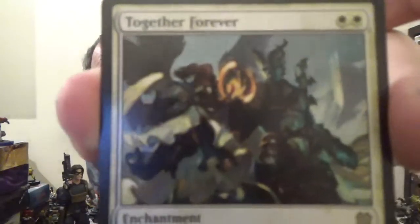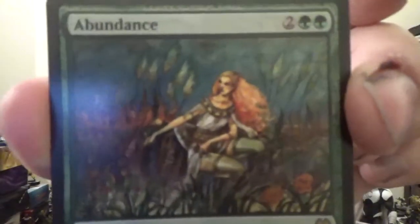Together Forever — an enchantment for two white. When it enters the battlefield, support two: put a +1/+1 counter on each of up to two target creatures. Choose a target creature with a counter on it; when that creature dies this turn, return that card to its owner's hand. Next up, Abundance — an enchantment for two colorless and two green. If you would draw a card, you may instead choose land or non-land, then reveal cards from the top of your library until you reveal a card of the chosen type. Put that card in your hand and put all other cards revealed this way on the bottom in any order.